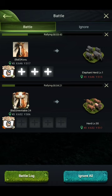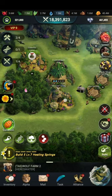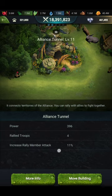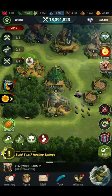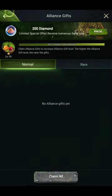One more thing — sending into a rally will give you a bonus from the game. You must upgrade your alliance tunnel because it also gives extra damage. Here you can see I am at level 11 and getting an extra 11% rally member attack bonus — whenever someone joins my rally they get an extra 11% damage benefit from my alliance tunnel. Upgrade your alliance tunnel to get better damage for the elephant herd or any animal event.